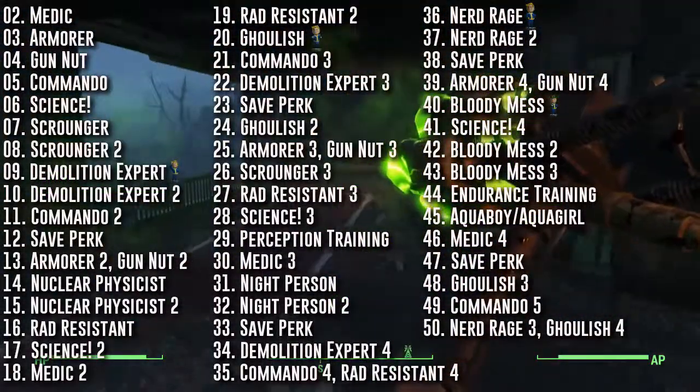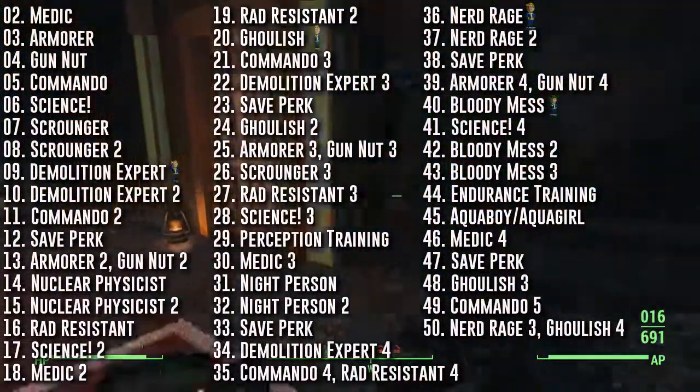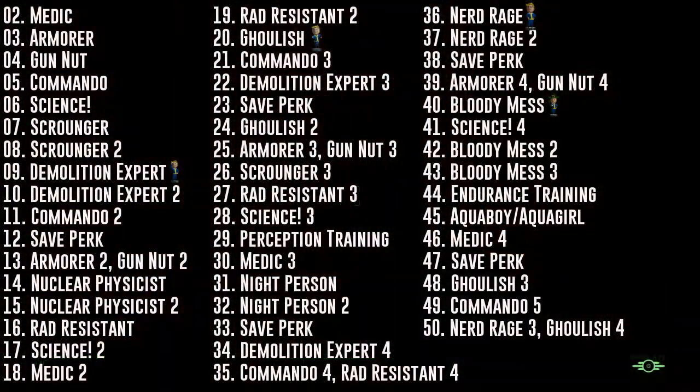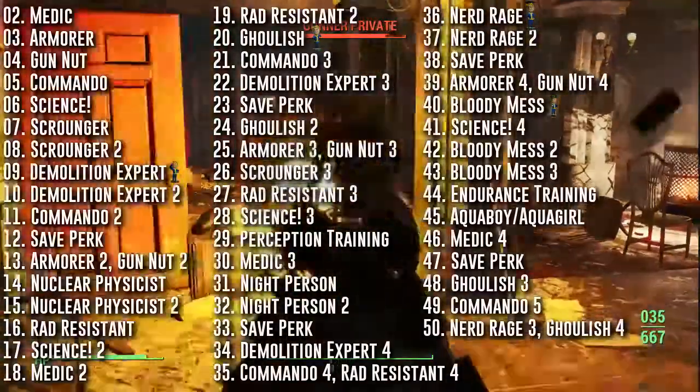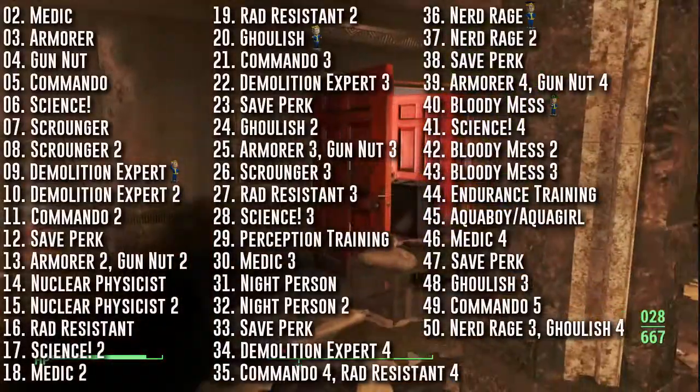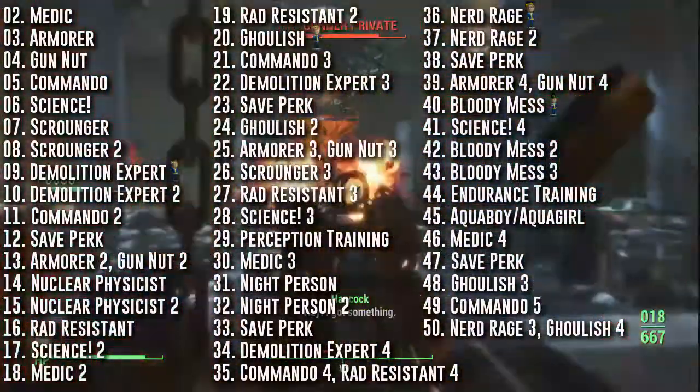Medic is the first perk I took so that my stimpaks are more effective straight off — with more ranks it'll take fewer stimpaks to heal yourself. Armorer I took mainly for Ballistic Weave, but also to improve the secondary mods for the Zealot's Marine Armor. You can upgrade it to Assault Armor if you wish, but you'll lose the Children of Adam stat. This can also be used to upgrade your Power Armor in conjunction with Science — I didn't have Power Armor in mind for this build, but you'll have Nuclear Physicist anyway so your fusion cores will last twice as long.